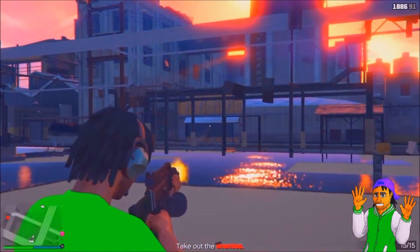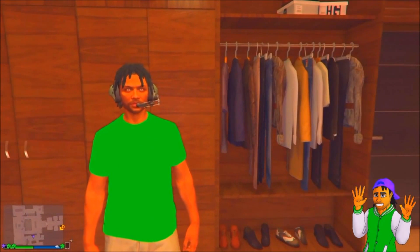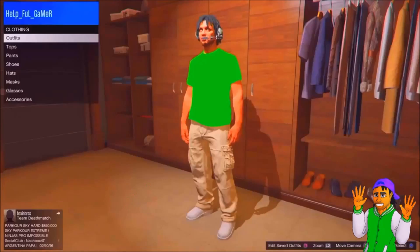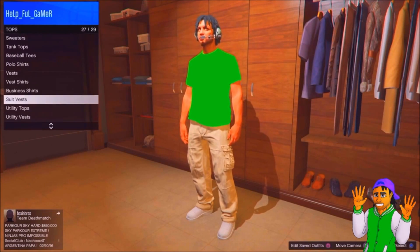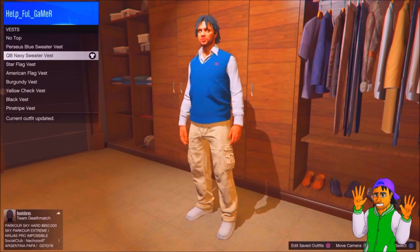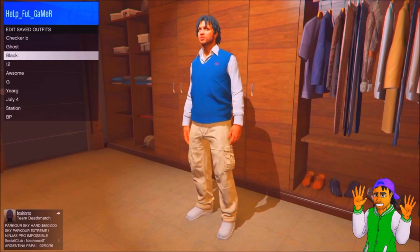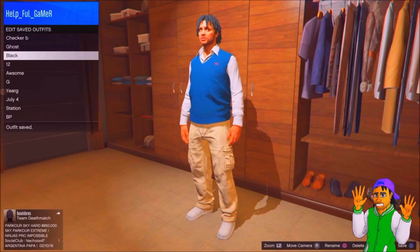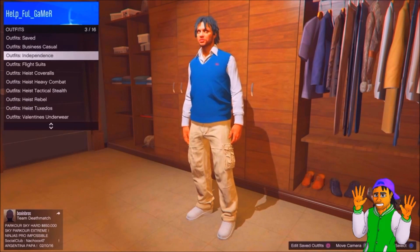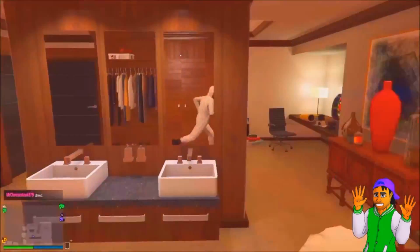Okay guys, for the second glitch I'll be showing you how to get a cool ripped black t-shirt. All you want to do is head over to your clothes section, go over to the vest, make sure you have the QB navy vest purchased, and put it on. Save it as an outfit, then back out, go over to outfits again, go over to heist coveralls, and then go over to the hazmat suit.